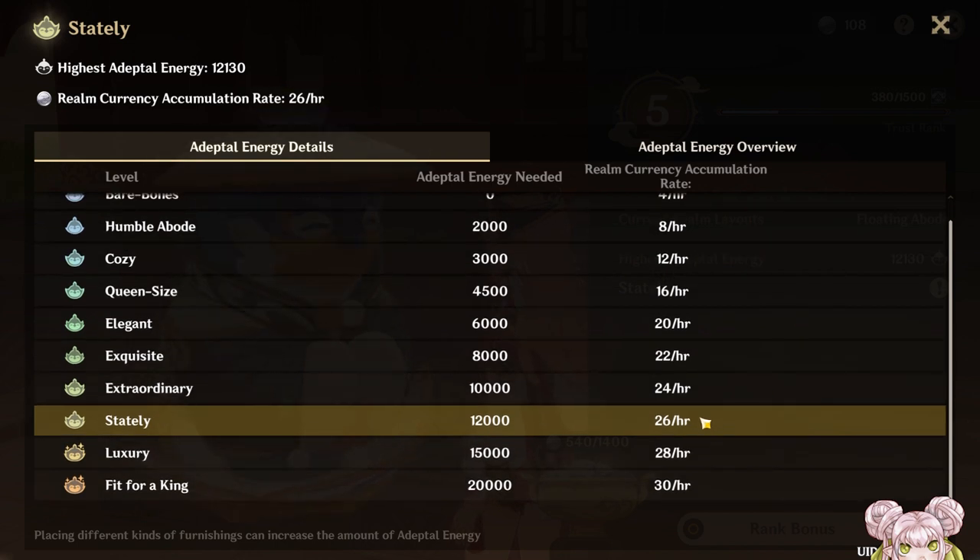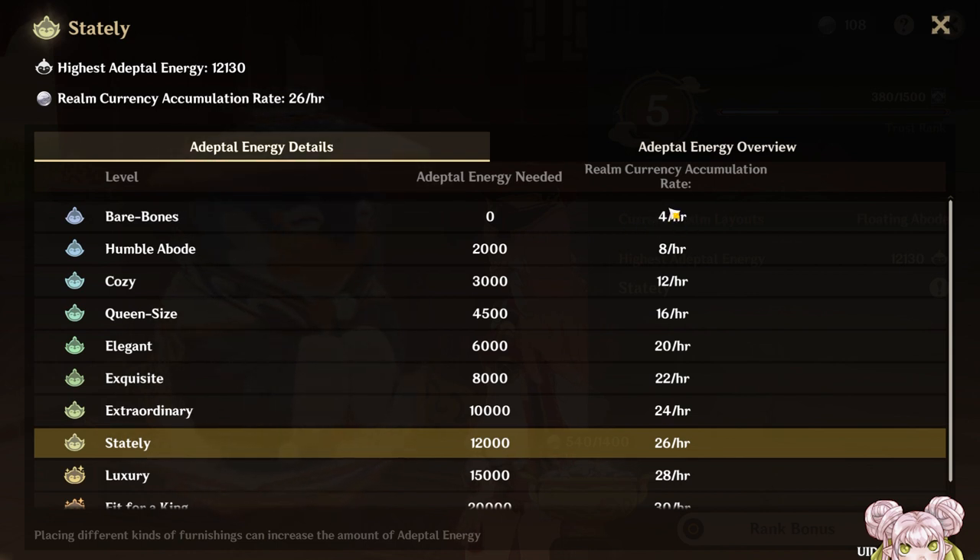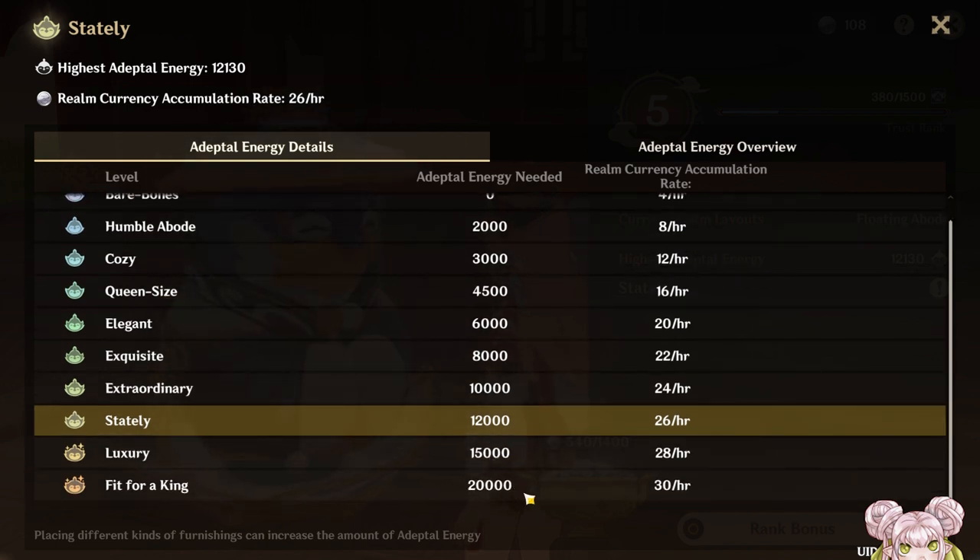I wasn't in too much of a rush to get higher because it's important to rush through these ones up to 6,000 adeptal energy — you can see the amount of currency you get per each jump is a lot. You get four more currency per hour and the jumps aren't that big. Here it's 2,000, here it's only 1,000 difference, 1,500. It's smaller jumps for bigger gain. As you get to exquisite ordinary it's 2,000, 2,000, and then 3,000–5,000 more adeptal energy only for two more coins an hour.